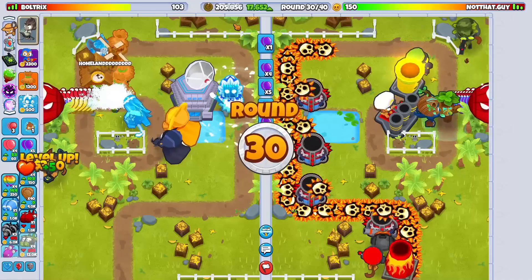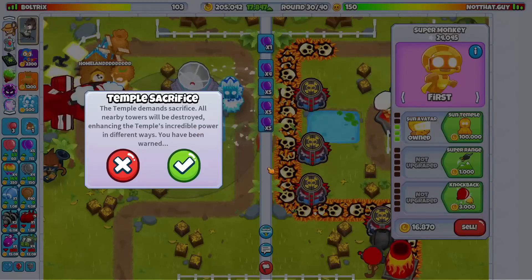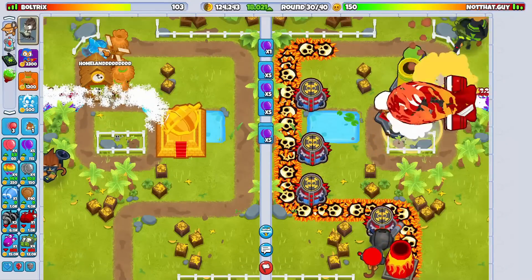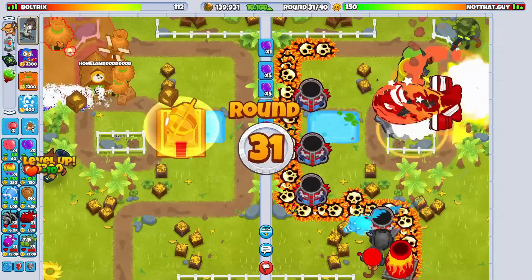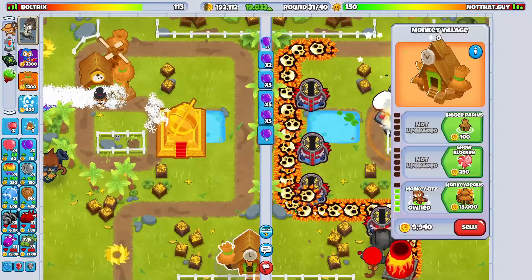We do have well over enough money to go for at least a Sun Temple now, so we should probably just do that right here right now. We're actually going to sell this up here too. The monkeyopolis might be within range, so let's replace it down here.